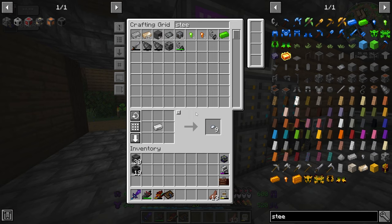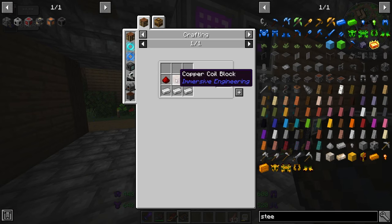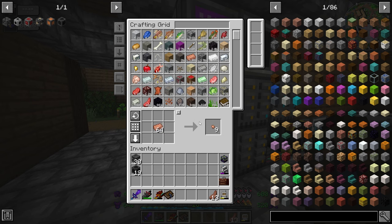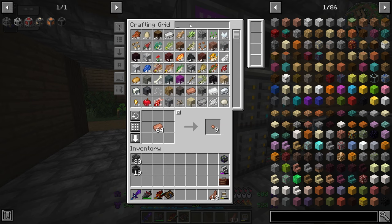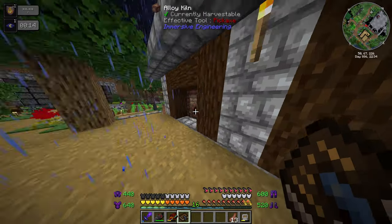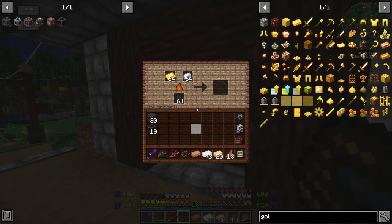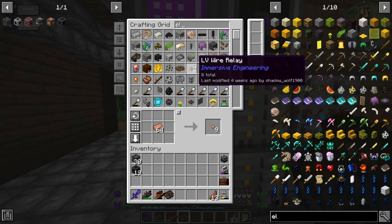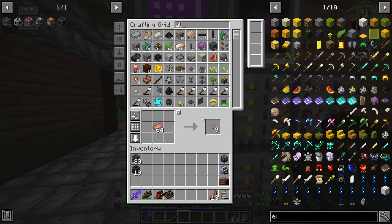I need two kinetic dynamos and I'm out of copper. I need electrum so let me grab some silver and gold. Since last episode we've mined up about 385 nether gold nugget ore, which is quite a lot. I'm putting these in the alloy kiln to make electrum, but I don't actually have any yet.